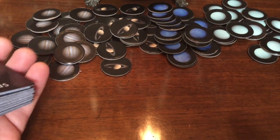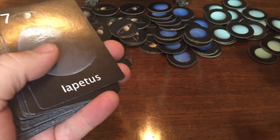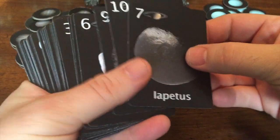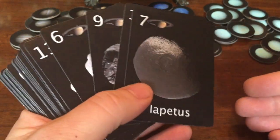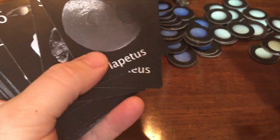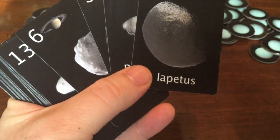Hey everybody, this is Robert Burke, and today I would like to give a brief overview of our upcoming trick-taking card game called Moons. First thing I need to say is what you're seeing here is a prototype. These are prototype components. I am not a graphic designer — I did the graphic design here, so these are not what the final product is going to look like. We have a professional graphic designer who's actually going to make them look good, but for the purposes of playtesting and showing you how the game plays, this will suffice.